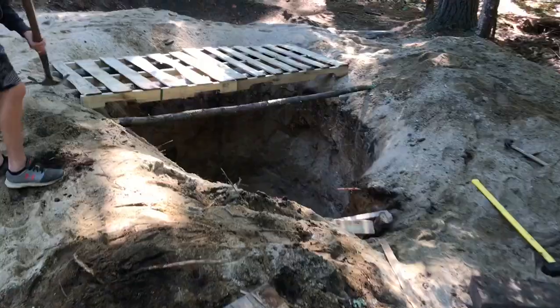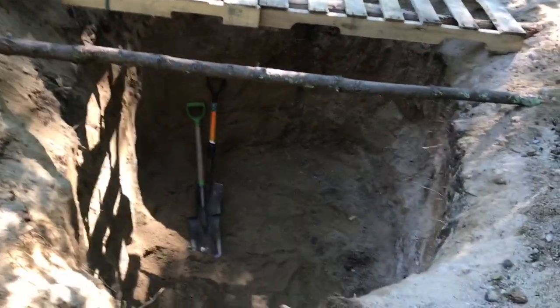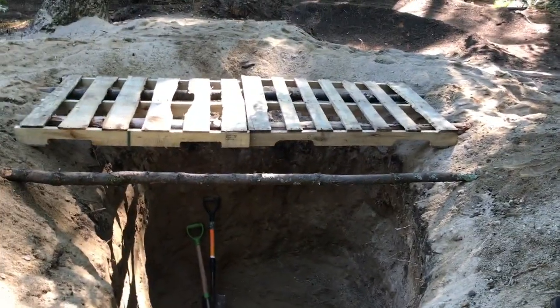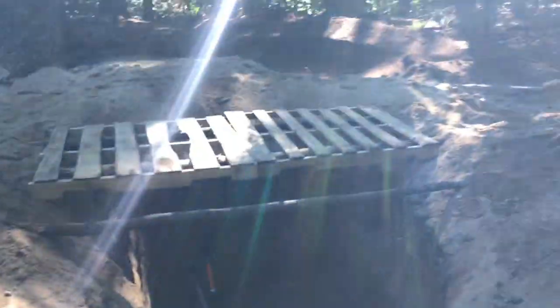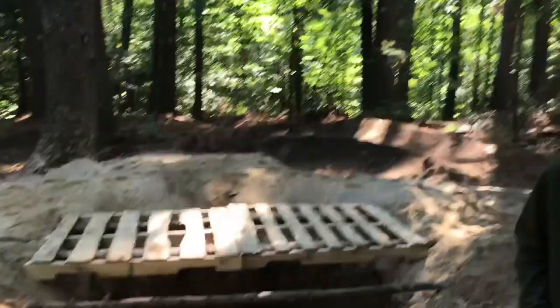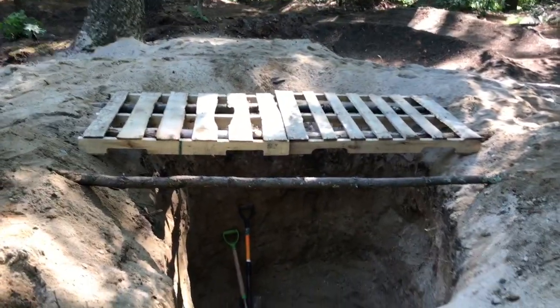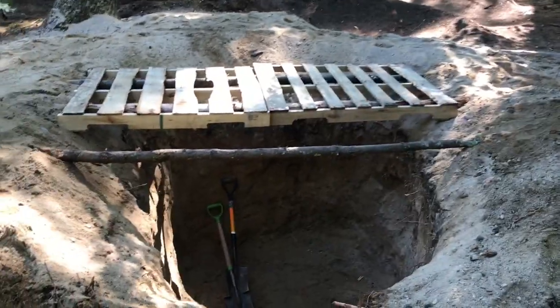Okay guys, it is day two of the underground bunker build. These steps were not working, so we have built a little ladder. We're now putting on the roof — we're not putting in walls because it's just a little too complicated for us and we don't have enough pallets. They'll probably collapse at some point, but it'll be alright for now. We're going to put sticks and leaves on the top, then sand over it so it'll look like nothing is here.